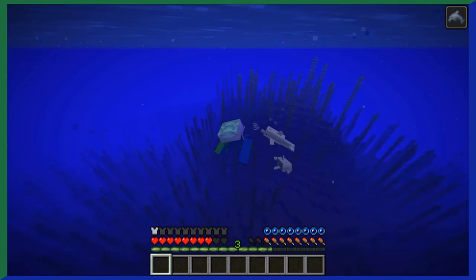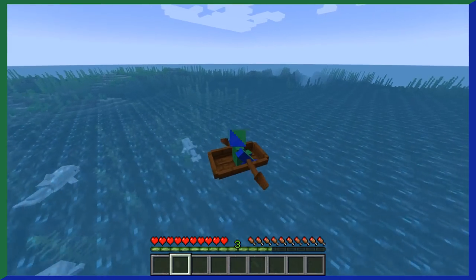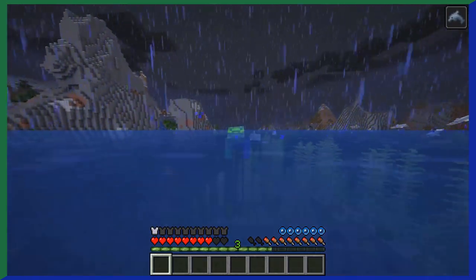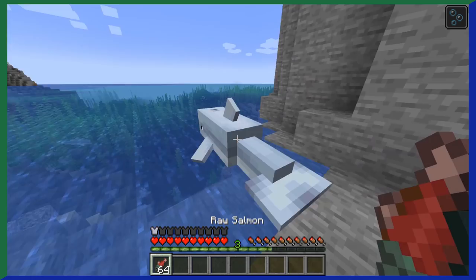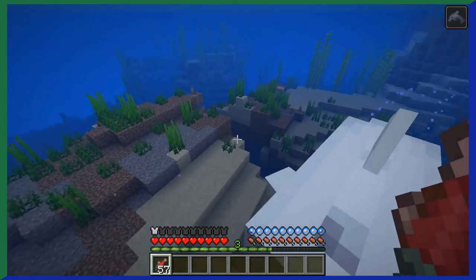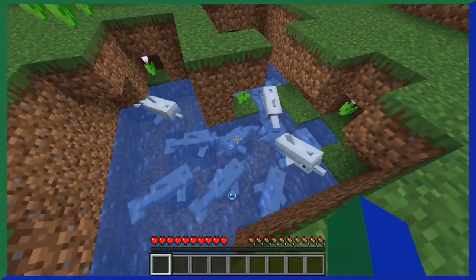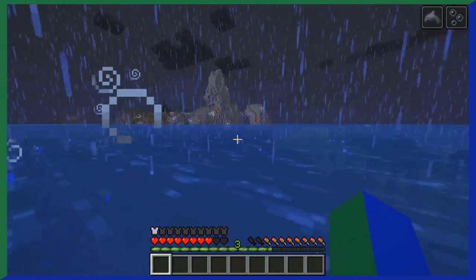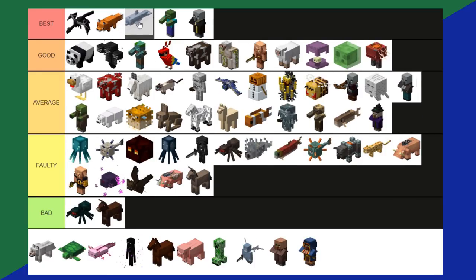Dolphins were added in the 1.13 aquatic update and have a lot going for them. Dolphins will follow you whether you're in a boat or swimming, and swimming near dolphins gives you Dolphin's Grace — a swim speed boost. If you feed dolphins raw cod or salmon, they'll locate the nearest shipwreck, ocean ruins, or buried treasure. Dolphins also swim in groups and often jump in and out of the water. Dolphins just have so much going for them — I think they are a best tier.